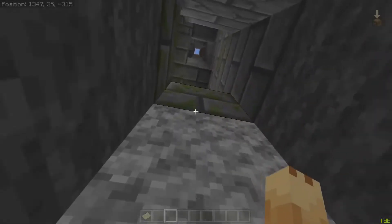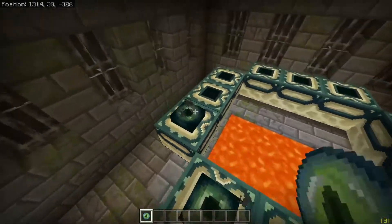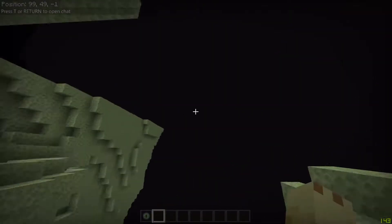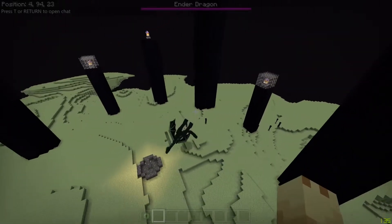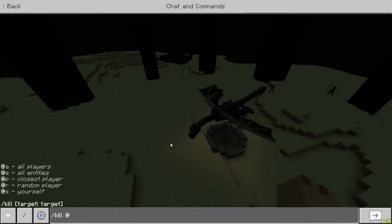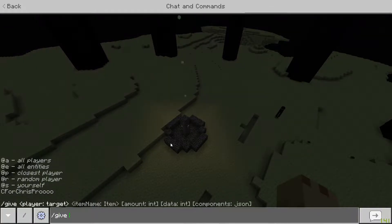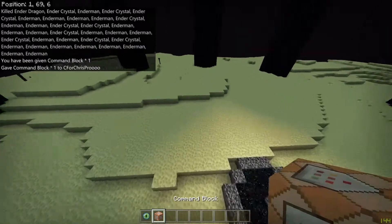There it is — here's the end portal. Grab some eyes of ender to light the portal and jump in. So we're gonna have a dragon here already, and what I want to do is kill this one first.